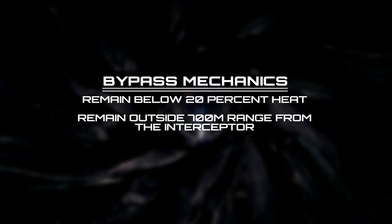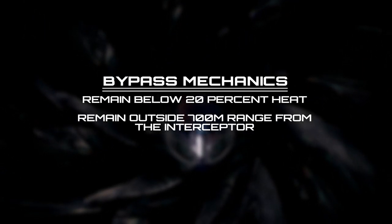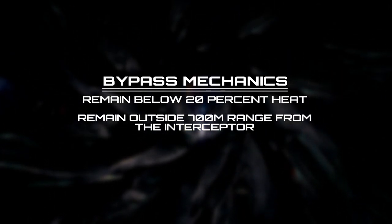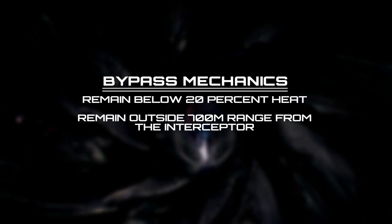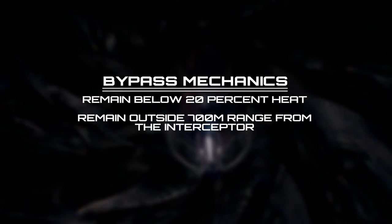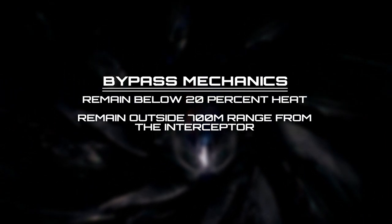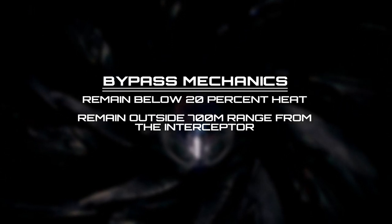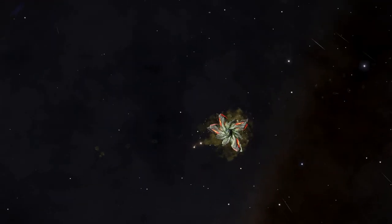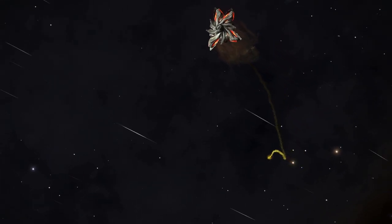The special attacks that follow the destruction of a heart can often be bypassed entirely. They rely on the interceptor being able to detect a heat signature from your ship following the destruction of a heart. If you remain outside of 700 meters and below 20% heat during the Thargoid's 35-second sleep phase, the interceptor will simply deploy a new swarm and go back to regular combat behavior, completely bypassing the special attacks. The sleep phase can be identified by the red colorization of the Thargoid during it, and its end is clearly detectable by the sound the Thargoid makes upon releasing a new swarm.